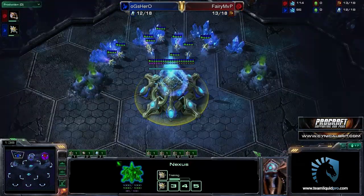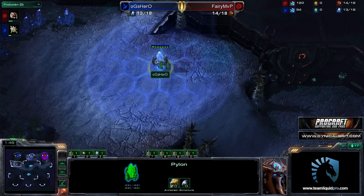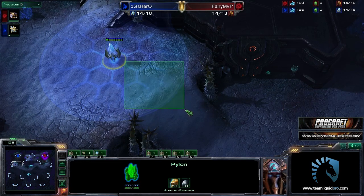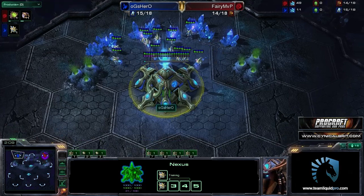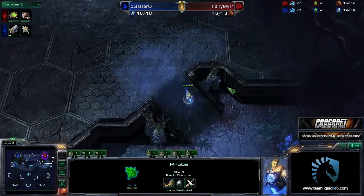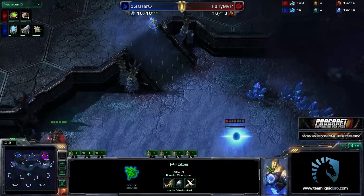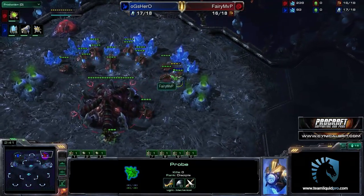Whatever the case, if it's got Liquid Hero in it, it's guaranteed to be pretty good. Shakuras Plateau is an interesting map. Forge Fast Expand is very common here, as you can see with the pylon going down to the bottom. Reason for Forge Fast Expand on this map is that controlling the ramp with cannons and defending the ramp in the natural is very, very easy to do. Let's see what Hero decides to do — it could be a 15 Forge, which is exactly what it is. 15 Forge, pretty good timing. It also allows you to get more probes out before you pop your Forge down.